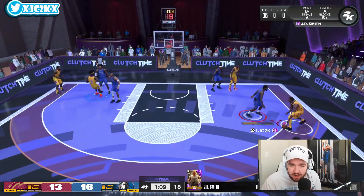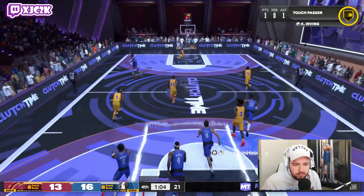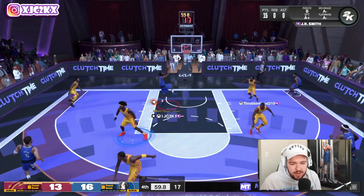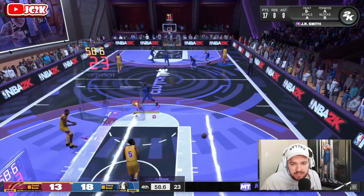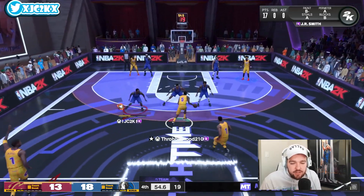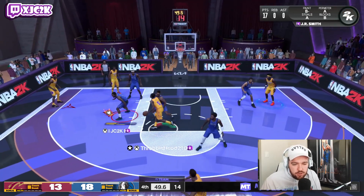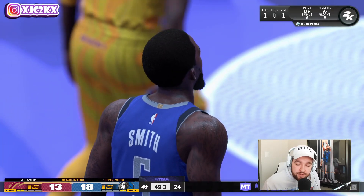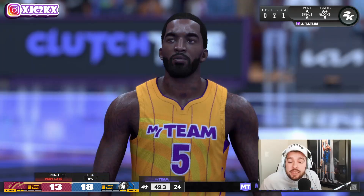JR has physicals takeover — uh-oh. Easy dunk for JR. That's a 17-point performance for JR Smith, with essentially every point coming from him. He is absolutely dominating on the offensive end. He's definitely one of the better offensive shooting guards, offensive guards period, in the game right now. His movement is not incredible though, so that does kind of hurt the card. Guys like Brandon Roy and T-Mac are a little bit better in terms of their player-building stuff.